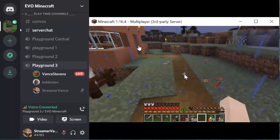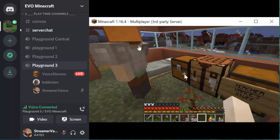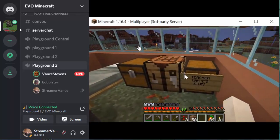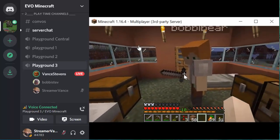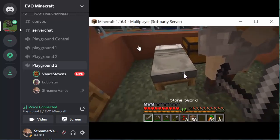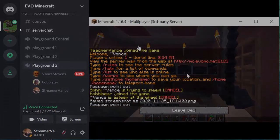Back to the house where it's safe and warm inside — that was a very successful excursion. Next time I think we'll go to our castle, and from there we'll make a few more trips and show you what we've found on the server. This is Vance Stevens and Bobbi Baer in Penang, Malaysia. We are both moderators in EVO Minecraft MOOC 2021, and we're making these tutorials to make it easy for newcomers to orient on our server and see how the game is played — we can help people pick up little tips. Remember to always carry your sword. Goodnight!